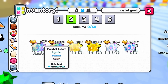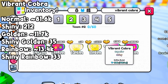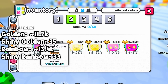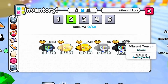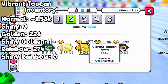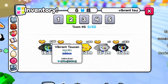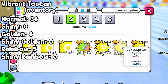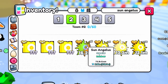Around every three pets I hatched was a pastel goat on average. Now we are getting to the rarer pets. The vibrant cobra: around 81.6k normal, 212k shiny, around 11.7k golden, 35k shiny golden, around 13.4k rainbow, and 33k shiny rainbow — around 1% of all pets, just over 100k in total. Now the vibrant toucans — these are pretty rare: around 1.58k normal, only 3 shiny, 226k golden, only 1 shiny golden, 274k rainbow, and no shiny rainbow ones. On average I hatched 1 vibrant toucan around every 5k eggs.